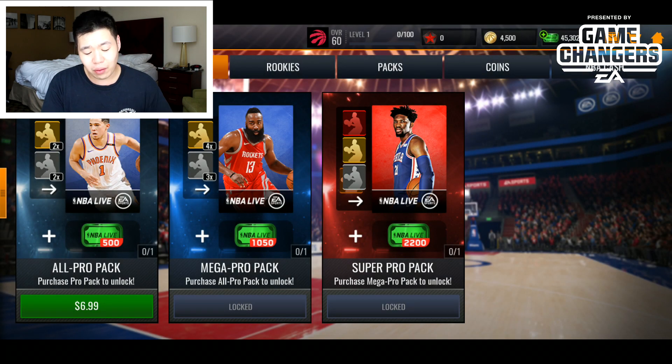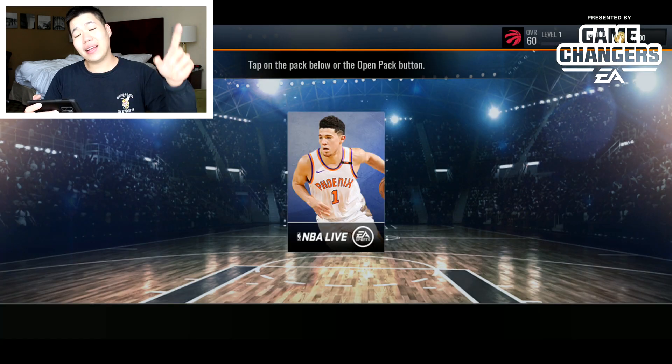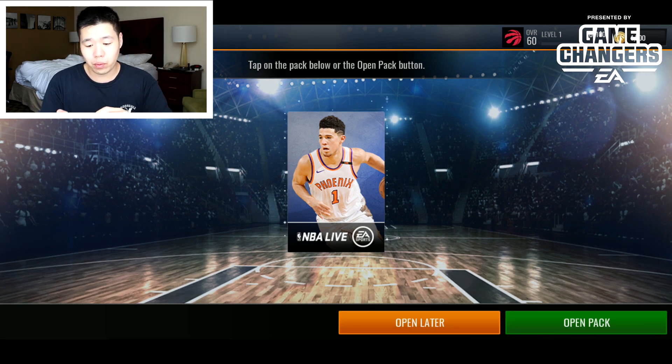We did get an extra one. Now the All Pro Pack is going to be seven dollars — about five US dollars. It gives you a 7% chance to get an 80 overall, two gold or better cards, and a silver coach/player. We go ahead and purchase it — payment successful!